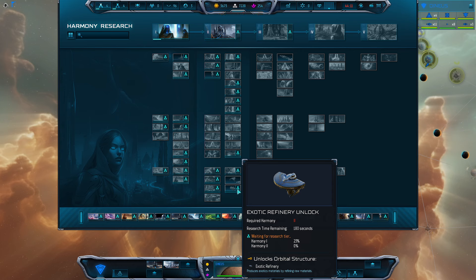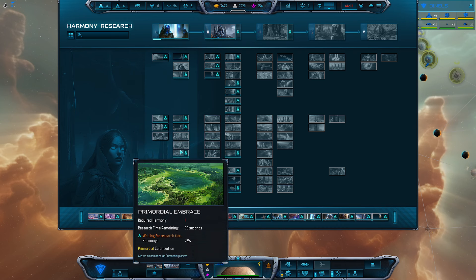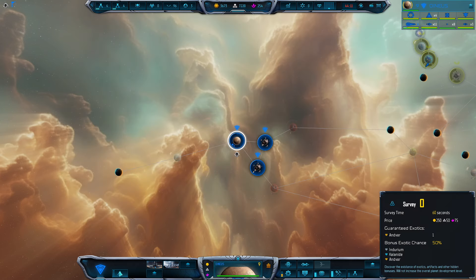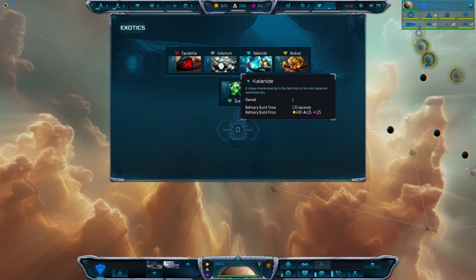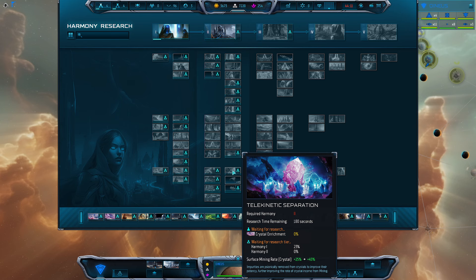I recommend unlocking the Exotic Refinery fairly early. You also have the option to reduce the cost of surveying — that's Divination. I recommend picking up Divination and then using it on your planets to get exotics fairly early. If you're moving at a quick pace, prioritize Exotic Refineries and place those, then order different exotics as needed for their requisite cost. And then we're going to want to continue to grab Telekinetic Separation — the surface mining enhancement for crystal and metal, which is critical.